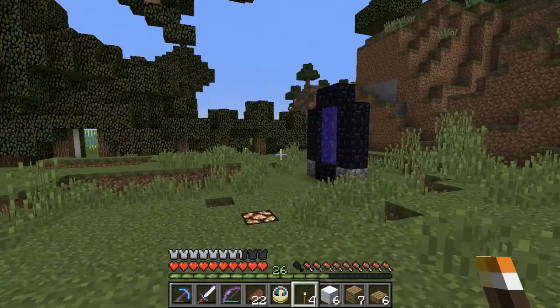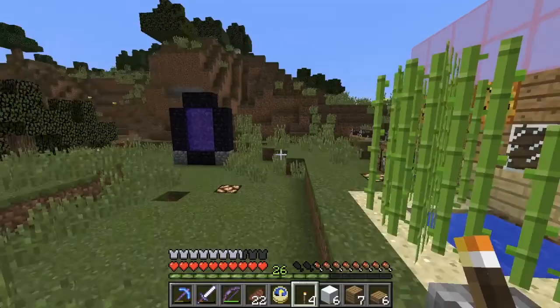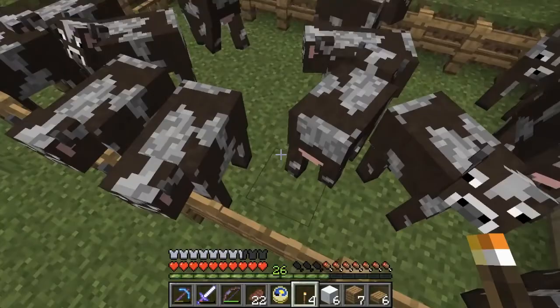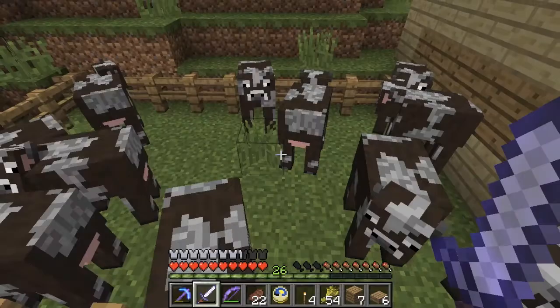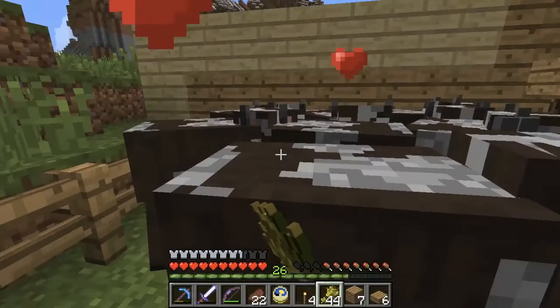Doris — literally every snowman is Doris to me. Another bottle — not going in there yet. Yeah, that's literally it, and I need the sugarcane because I need to make books to make bookshelves and stuff.